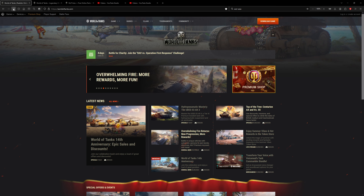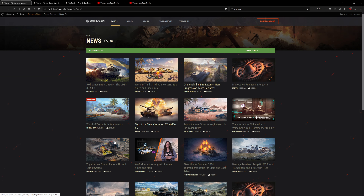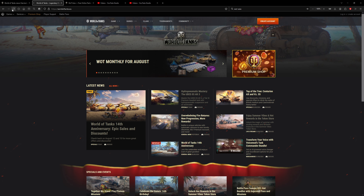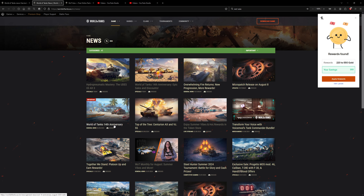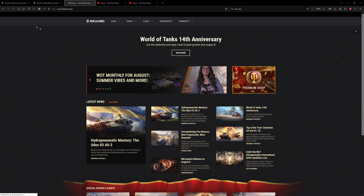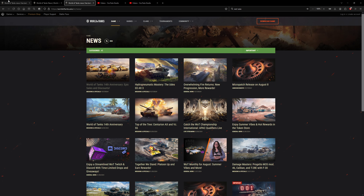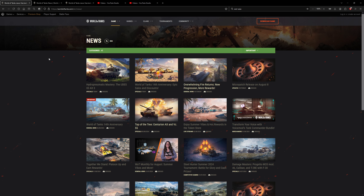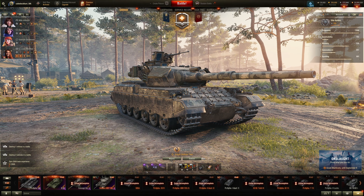Refreshing the page, still nothing. Nothing about the common test 1.26. Nothing there for North America — we're always behind. Also for EU, nothing there as well. Asia? Nope. Alright folks, I have no idea what's happening on the common test, but the main article is not up yet, so we'll have to guess with the new stuff.